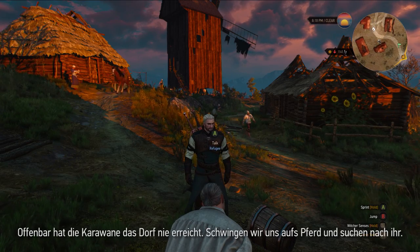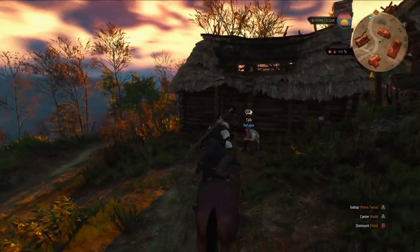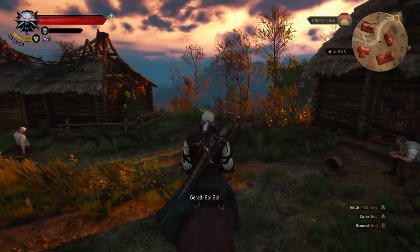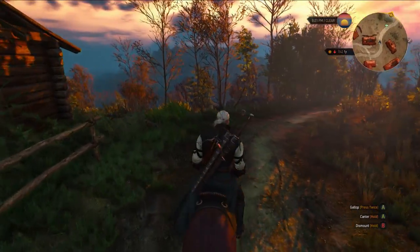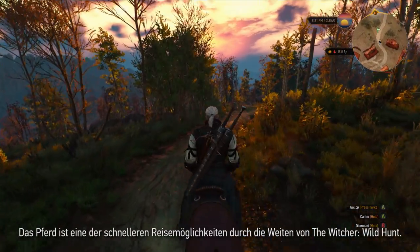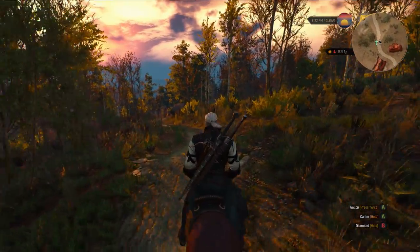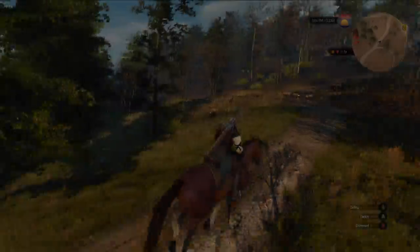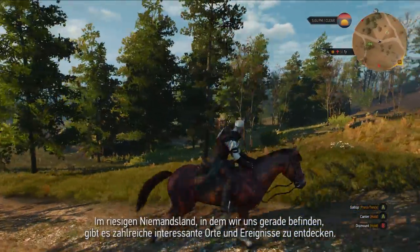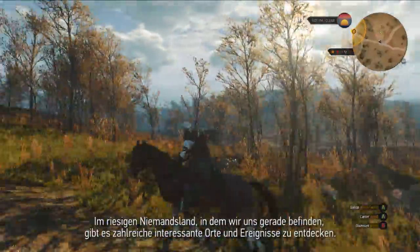It seems that this caravan never reached the village. Let's get on a horse and look for it. When you're outside, you can always whistle to call a horse — it's one of the faster ways to traverse the massive landscape of The Witcher Wild Hunt. No Man's Land, the huge area around us, has a multitude of interesting places and events that you can stumble upon during your travels.